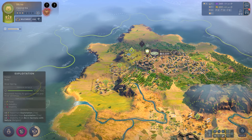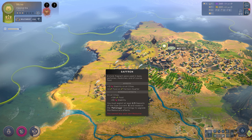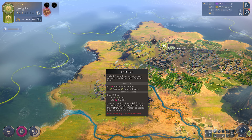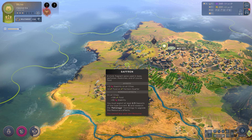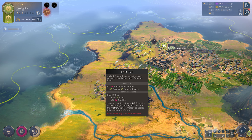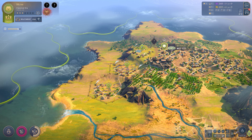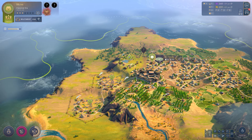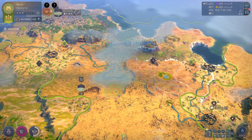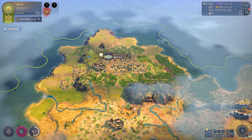Lastly, luxury resources. Take a look at how powerful these things are — this Saffron is providing plus 12 stability on all cities and plus 6 food on farmers' quarters. Also take note of the wondrous effect underneath: I must exploit at least two-thirds of deposits of that type across the map and research the Patronage technology, then build a district on top of one of my Saffron deposits to gain its wondrous effect. It's essentially having a monopoly on a resource — and all of these luxury resources like tea and saffron are fantastic, but with the wondrous effect they're even better.